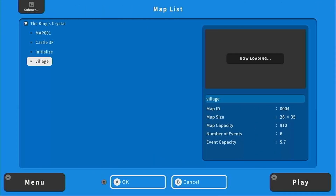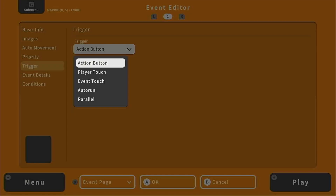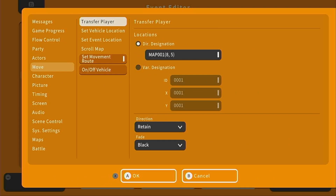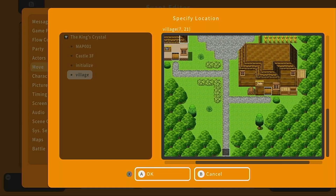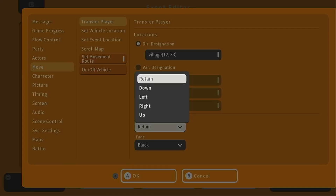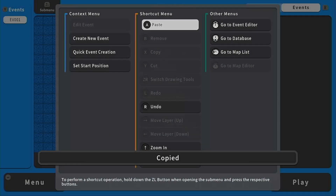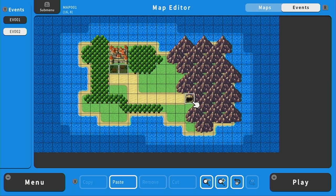Now let's go back to the map list, go to the overworld, and do the same thing to transfer back into the village. Select one of the village tiles, set priority to below character, and trigger to player touch. Go to Move, transfer player to the village, and go all the way down to the bottom. Make sure they are transferred above where the current transfer tile is, because you don't want them touching that tile and being transferred back off the map. Set the direction to up, press okay, then use the submenu to copy and paste that event. We'll use the same logic for entering the crystal cave dungeon, but we don't actually have that map made yet — we'll do that in the next video.